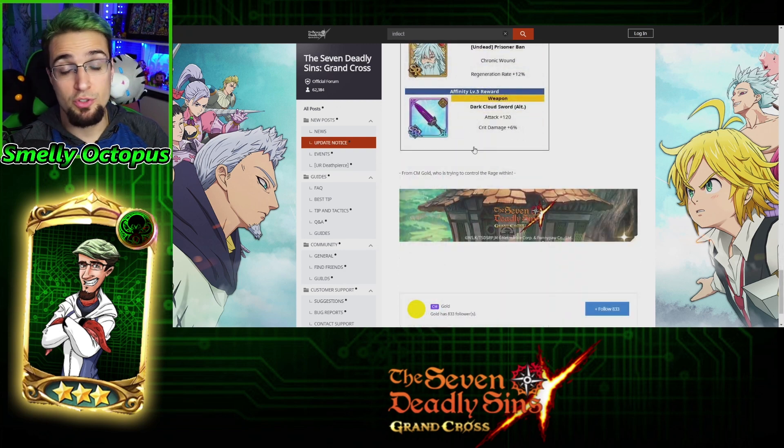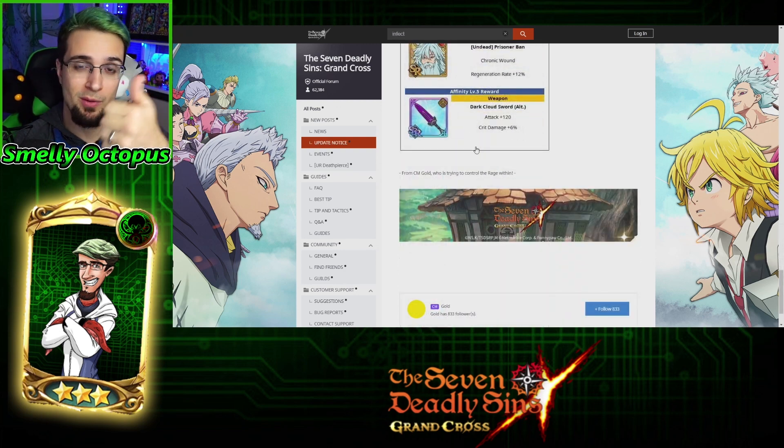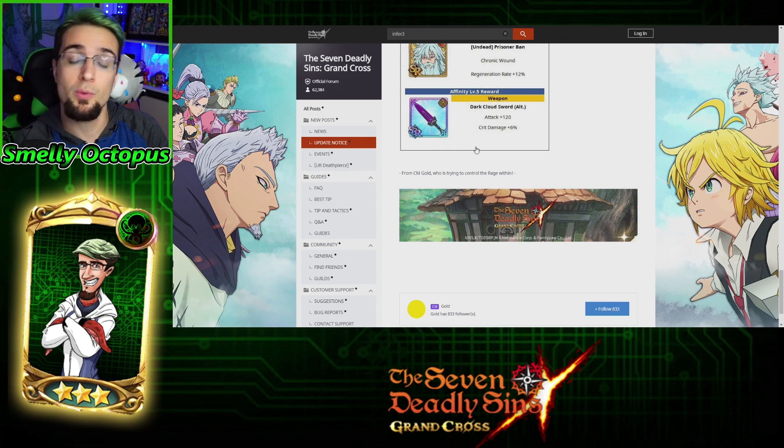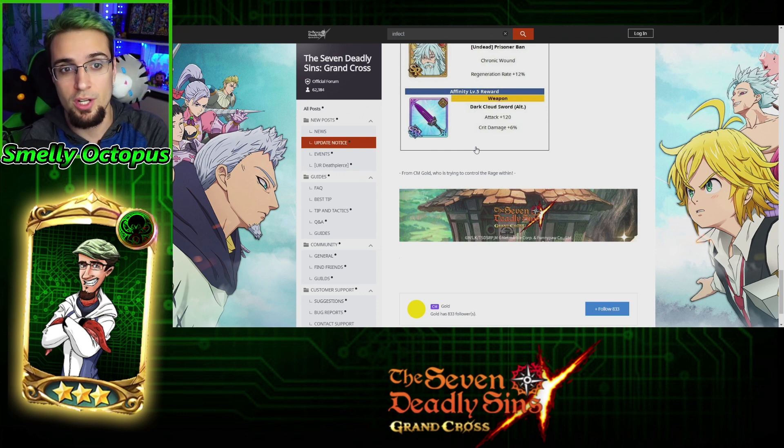As for the weapon, it's pretty straightforward for his kit — crit damage plus 6%, which is really, really good. The other Demon Meliodas later wants more of a pierce rate build, but this Demon Meliodas is going to go attack 120 and crit damage plus 6%, which works for him beautifully. And it's a free weapon — you don't have to go into PvP or the gem shop.